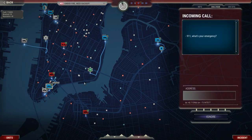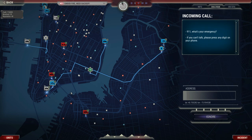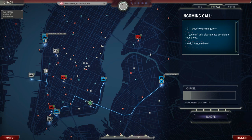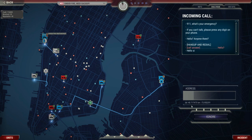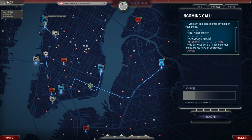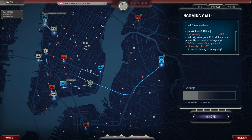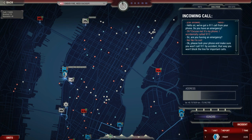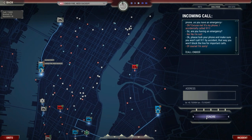Let me answer this call. "911, what's your emergency?" Silence on the line. "If you can't talk, please press any digit on your phone." This sounds like a butt dial. "Hello? Is anyone there?" Eventually the caller responds — he accidentally called 911. We tell him: "Sir, are you having an emergency? Please lock your phone and make sure you won't call 911 by accident again so you won't take up an emergency line for more important calls." He apologizes and we ignore that one.